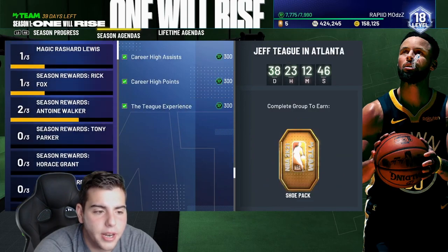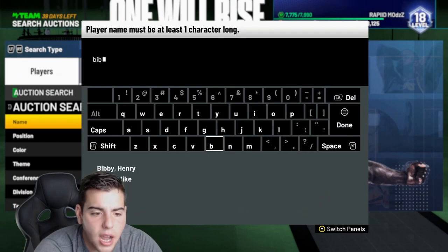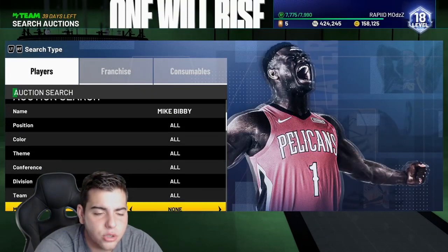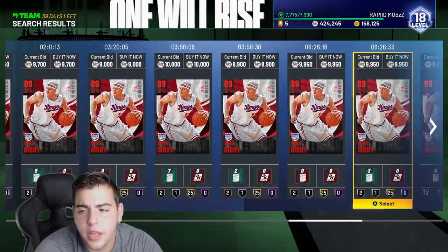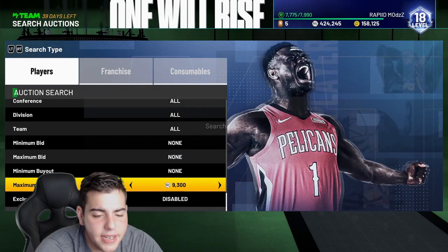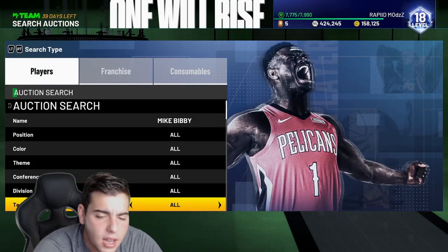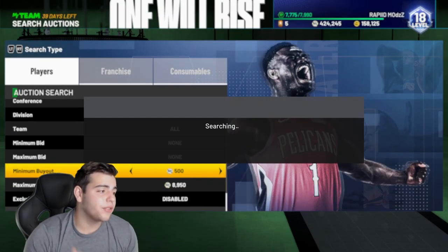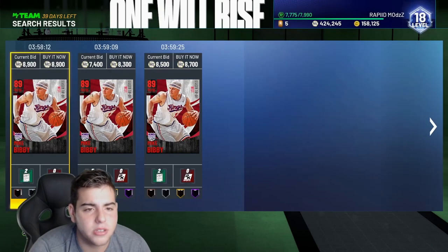Mike Bibby and Jeff T are going for decent amounts of MT. People actually do want to buy these cards — there is a high value in them. Mike Bibby is going for around 9,000 MT. His XP is easy to get. I actually did end up sniping him for 5,900 MT after doing the season XP thing. Now we're going to try to snipe him again. One did just get posted for 8,300 — we cannot make profit because of that 10% reduction. Some Mike Bibby's might get thrown up for 5,000 MT, you never know.